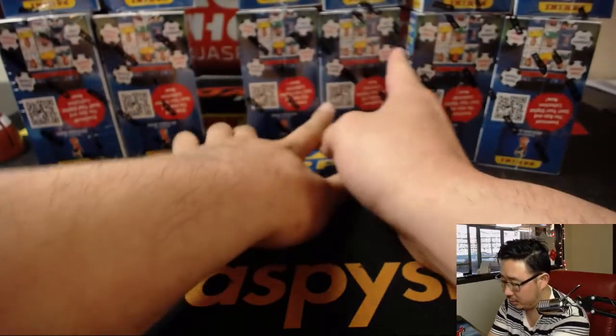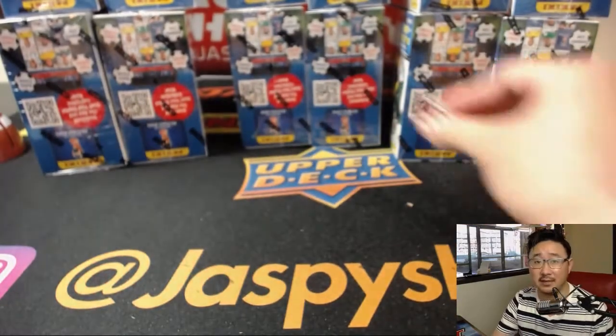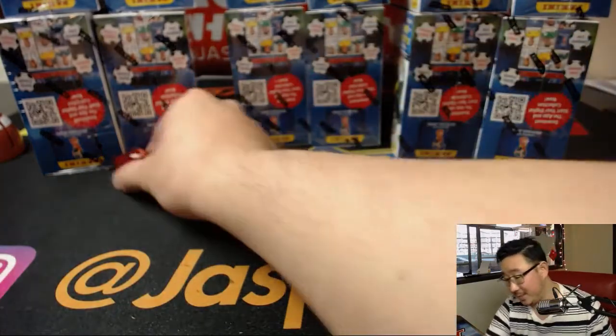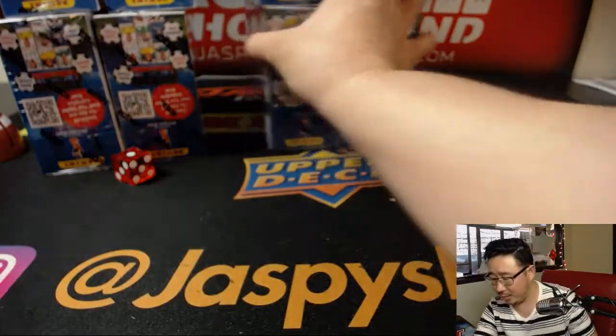One, two, three, four. And one, two, three, four. So it'll be one through six to see which four boxes we're going to do. And it's one — easy. That one right there. These we'll save for next time. I'm sure we might break another one of these later tonight.